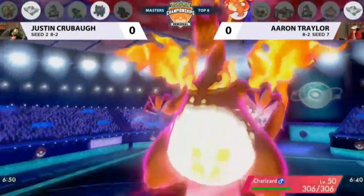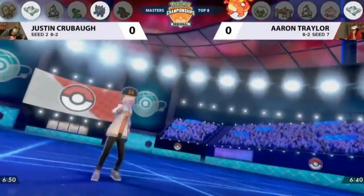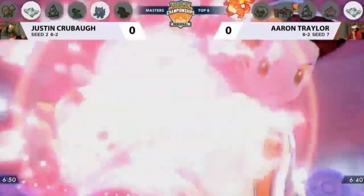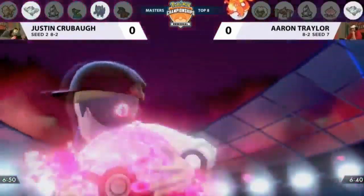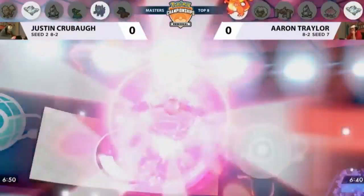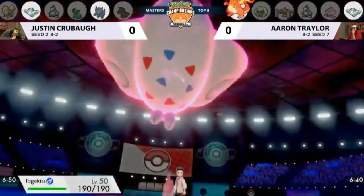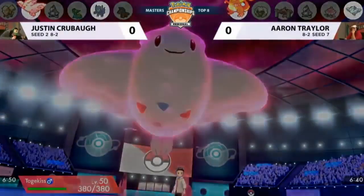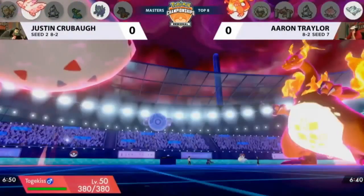Interesting to see it partnered up with the Togekiss — probably trying to play it a little differently. Follow Me would be a really good option, but it's not going to be just one Dynamax. Even though Justin hasn't got his most offensive threat on the field, he's decided we need a bigger Togekiss — make sure it can take hits, get that boost to its health. And if you're staring one down, there's one way to take those hits: boost your own health bar.